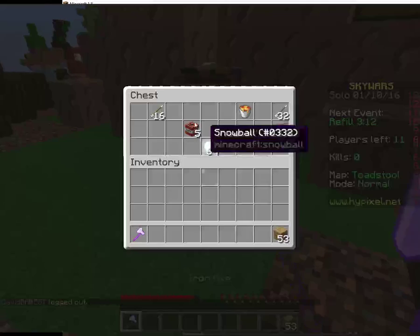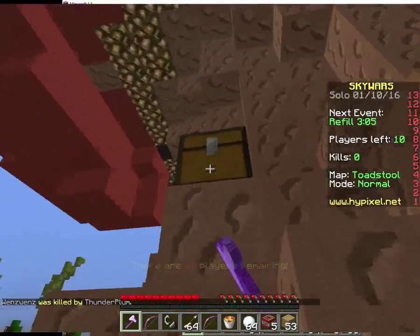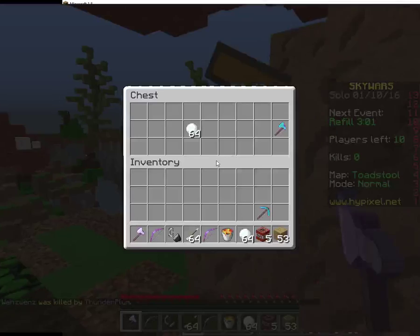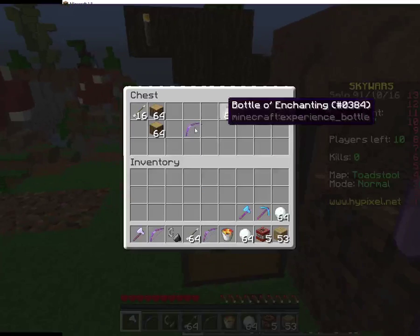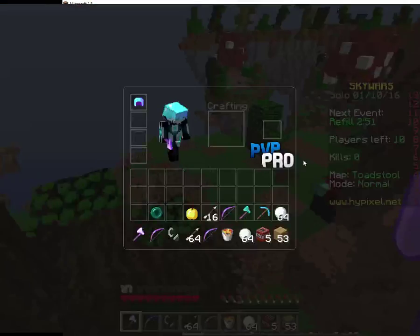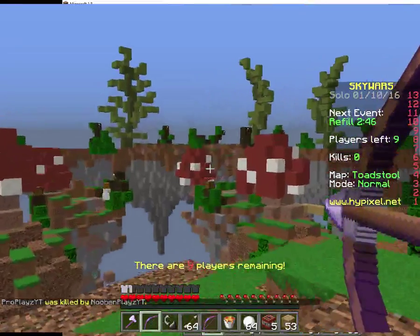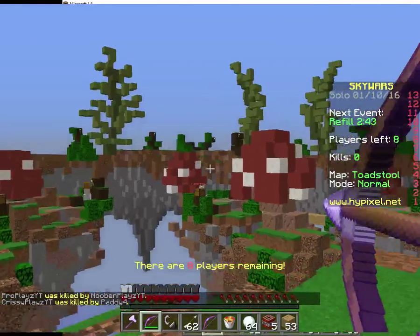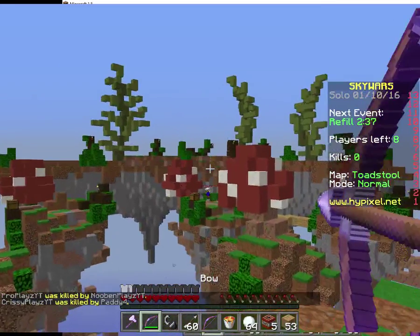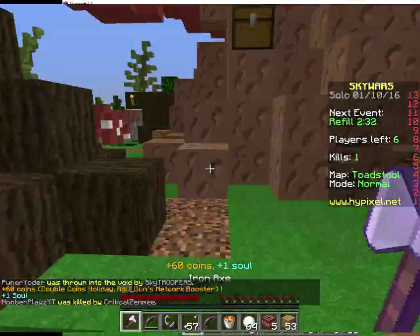Okay guys, we are at mid. There are a lot of chests. Nice, we can now make TNT stuff. I don't need those. Those logs just fill up your inventory so quickly, it's unreal. Another bow. Have we chosen the anvil? We got like no armor. I've noticed from mid you get either no armor or no sword. Come on, kill kill kill. Yes! Haha, nice.